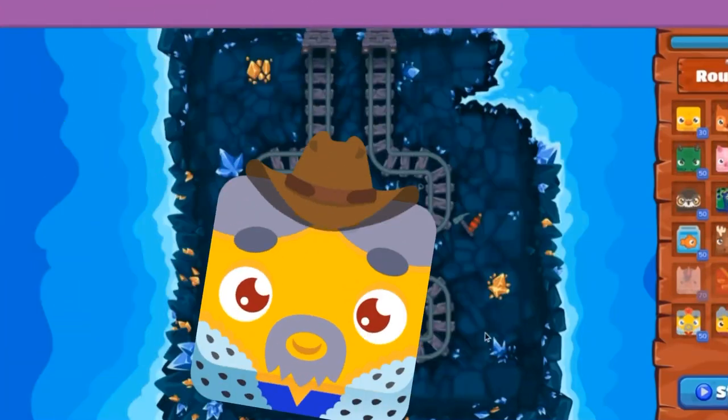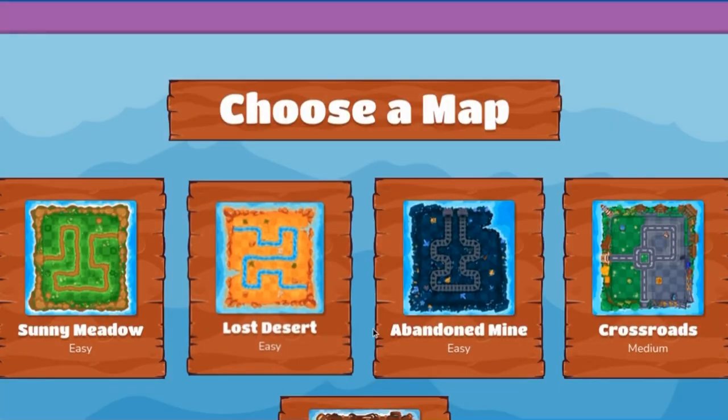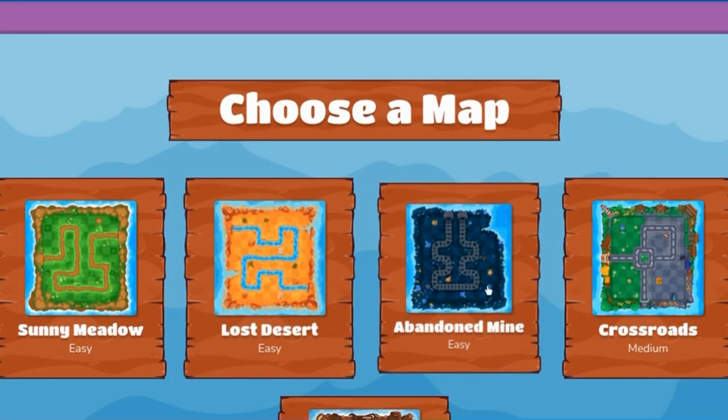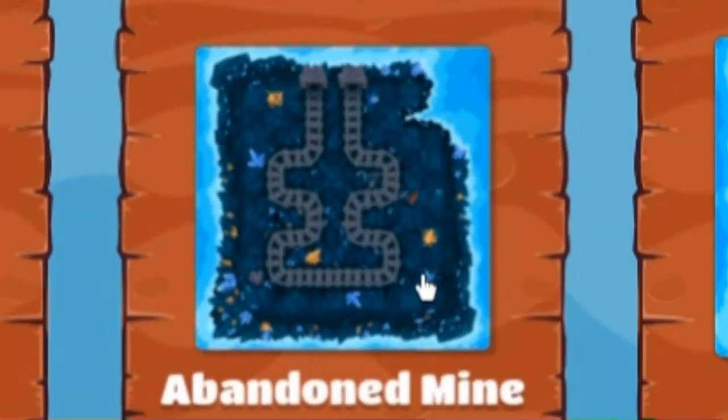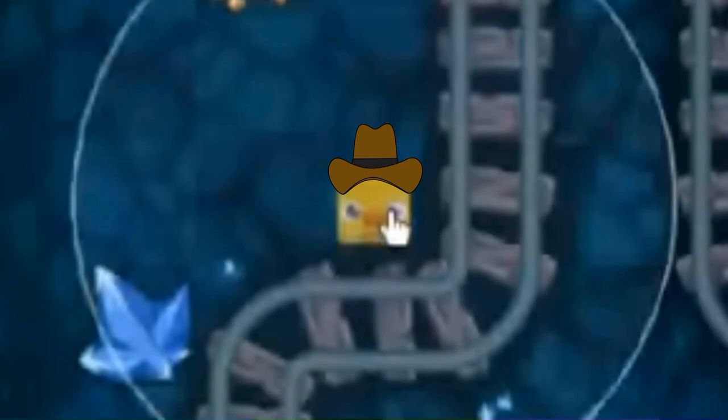All right, buckaroos, today I'm gonna teach you how to do Abandon Mine Tower Defense. The most important thing you gotta do is press Abandon Mine. From here, we're gonna be needing some help from our good old friend Jimmy Bill Bob.